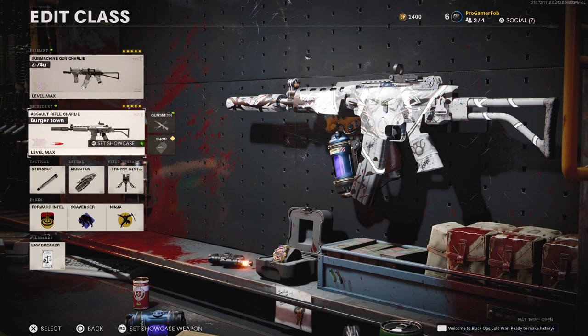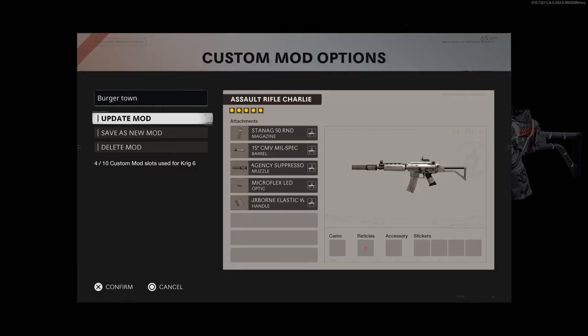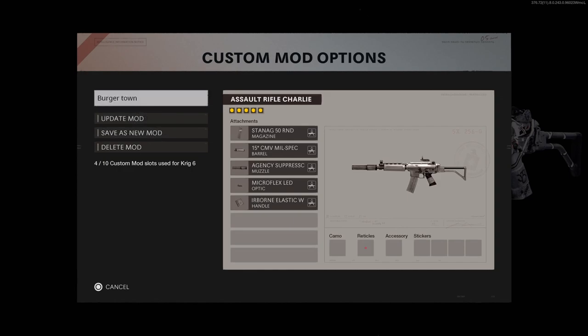After putting on all the attachments, this is the final product for the blueprint on the Krig 6. I gotta say this blueprint looks fire — I wasn't sure about it at first, but after putting on all the attachments, it's freaking fire. Now I'll back out, go back into Gunsmith, save this blueprint as a mod, and once I save it, that blueprint is mine to use whenever I want.